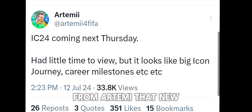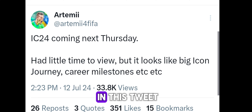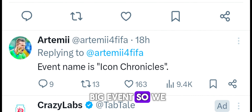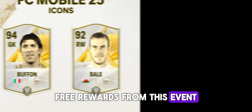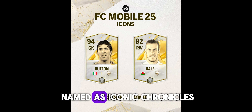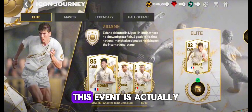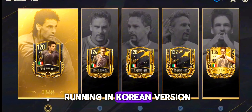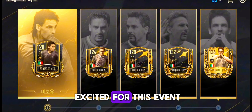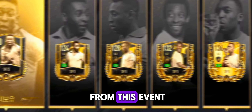We got confirmation from Artemi that a new icons event is coming. You can clearly see in this tweet that it is a big event, so we can expect some good free rewards. We already got leaks on who is coming, and this event is named Iconic Chronicles. These are the players we can expect — this event is actually running in the Korean version right now, so I am very excited. We can get Pelé, Gerard, and many more from this event. I hope we can expect a 100 OVR card from this event.